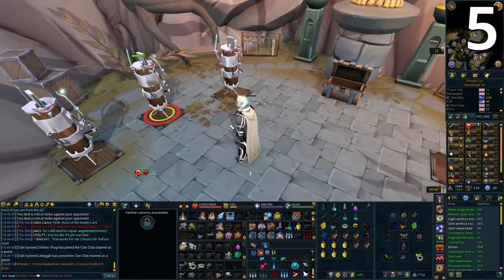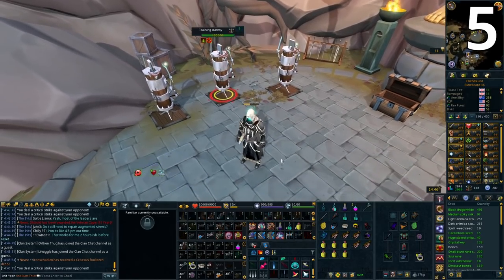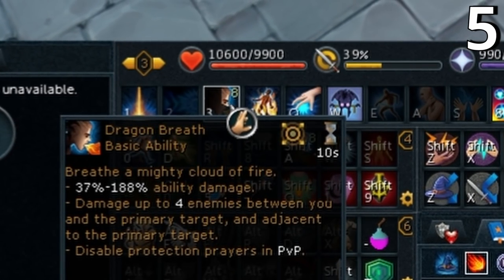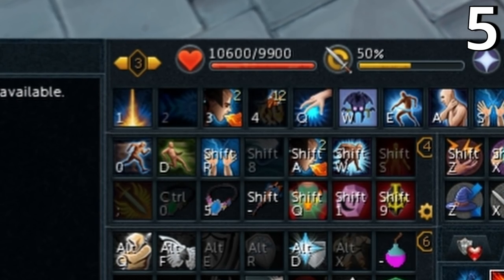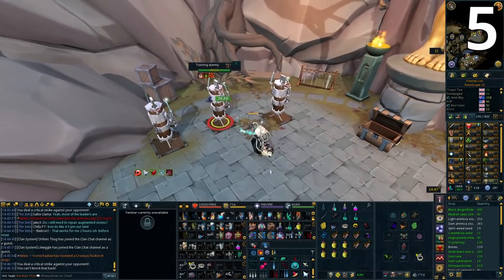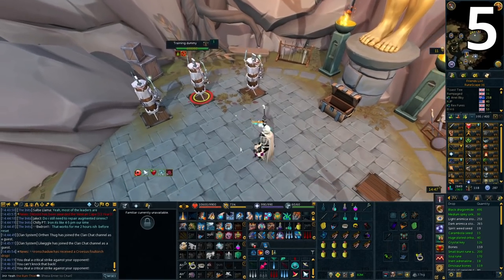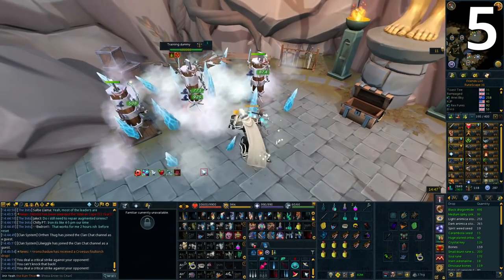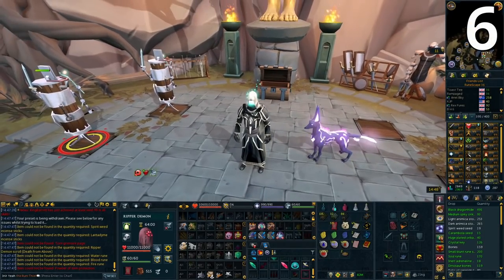The ability cooldown timer lets you know exactly when an ability will be ready again. If I use Dragon Breath, a number appears in the top right corner of the ability showing when it's available. You have the normal shadowed clock overlay, but having an exact number is very useful especially for things like Sunshine. To turn this on, go to Settings, Action Bar under the Combat and Action Bar tab, and tick the very first option: 'toggle ability cooldown timer.' This is especially helpful for thresholds and ultimates.